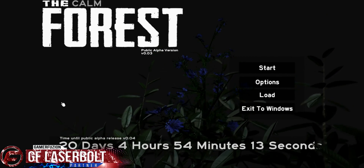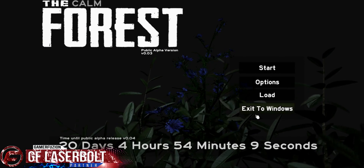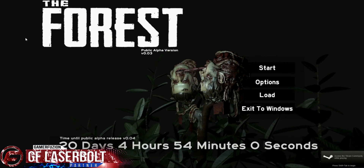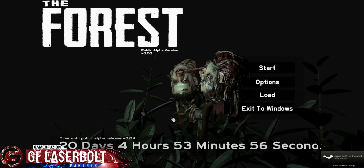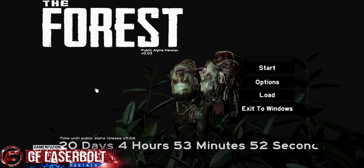A quick note for those wondering how to get back to cannibal mode: it's very easy. Just go and click exit to Windows, and when you relaunch The Forest it will automatically log you back in and you'll be in cannibal mode. As you'll notice, the cannibals are right there ready to come after you.